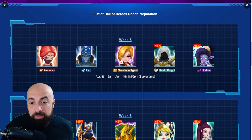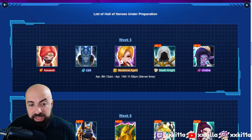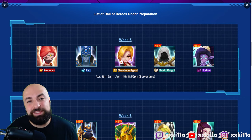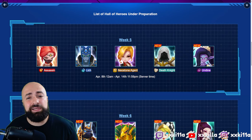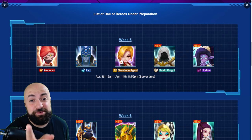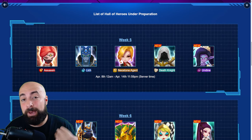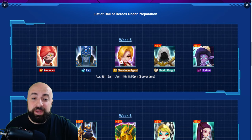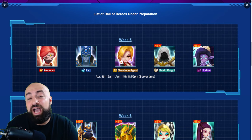On my main I have one Conrad — no skill ups — and then I have the dark undine. The smart choice is to pick one of the LDs if you have one, you pick the other, and if you have none you have to pick the right one for you. I know which one I'm picking for both accounts.